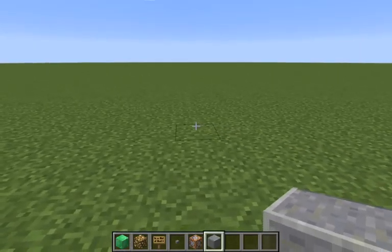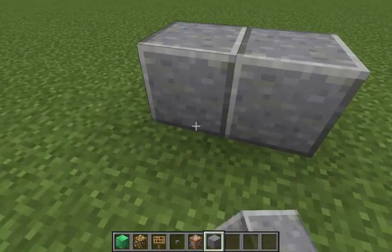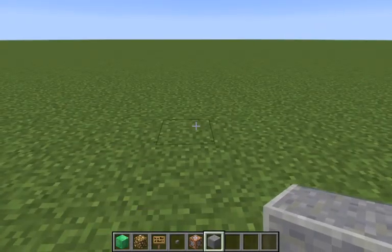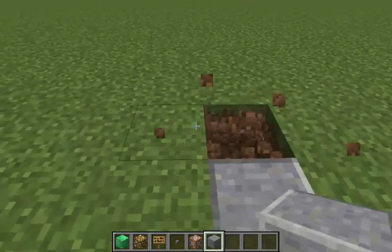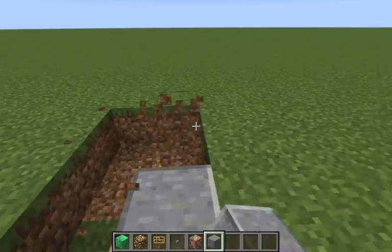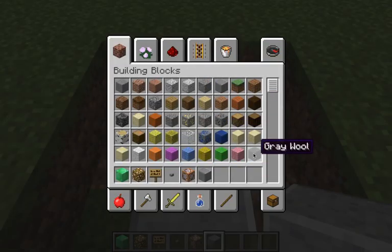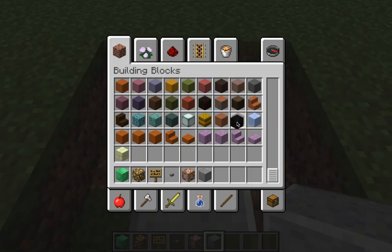So, the first building — this is where you're going to spawn in. I'm just going to mark it. This is where you're going to spawn in, and then the rest can just be a road.